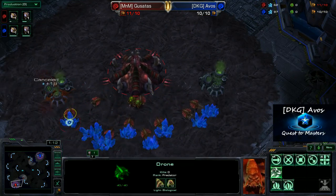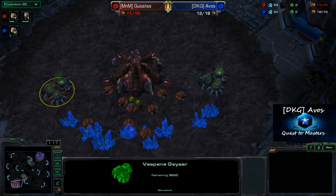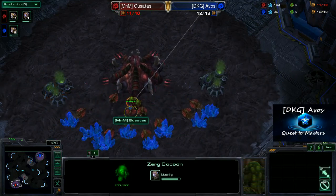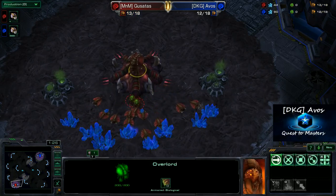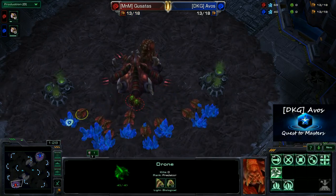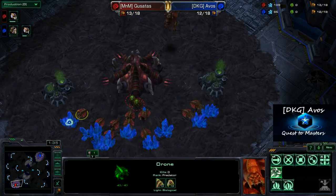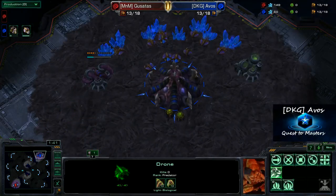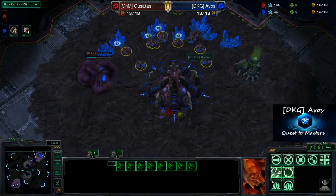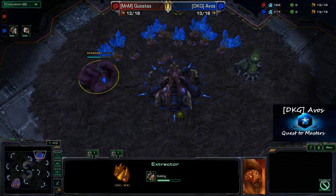We've got here going with the Extractor Trick just to get that 11 supply before that Overlord pops out. It gives you a little bit of an advantage, but it's almost as much of a waste, because you only got one extra trip in there with that little drone before the Overlord popped out. And it wastes about six minerals, so it's a loss of a mineral there. In ZvZ, my particular build is 13 gas, 13 pool.